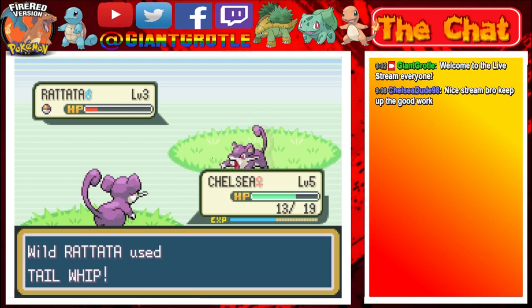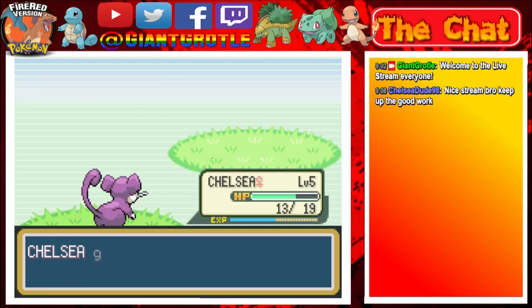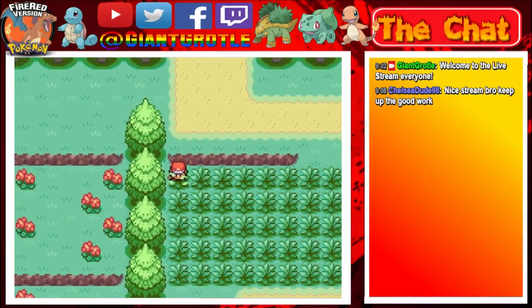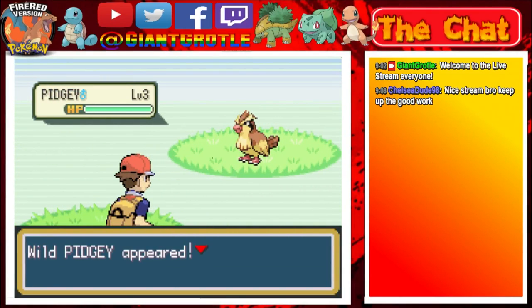Tackle attack, and one more tackle should faint this Rattata. It's going to lower my defense by a number. Hopefully Chelsea can attack first. The Rattata fainted. I say Ratta and Rattata both, so I'm pretty much pronouncing it wrong at least half the time, which is kind of funny. I'm not really good at pronunciations overall.